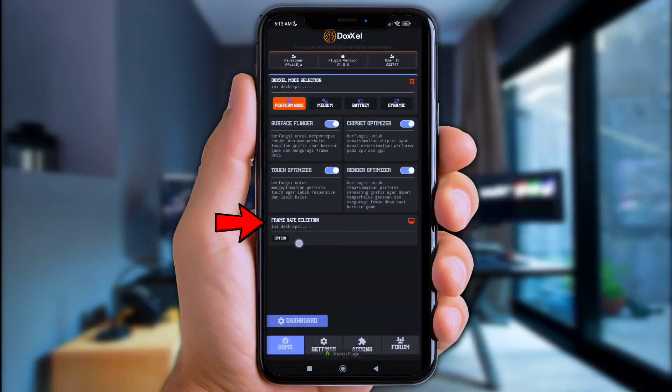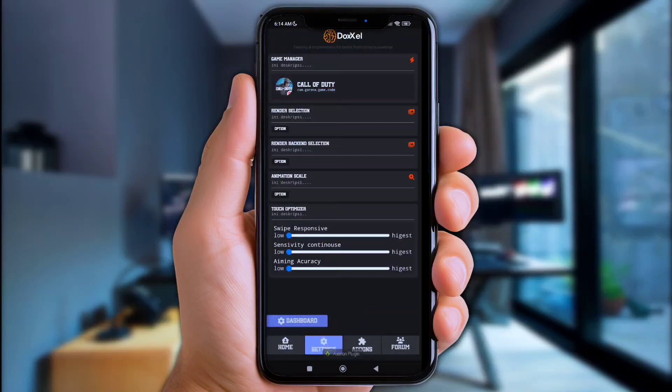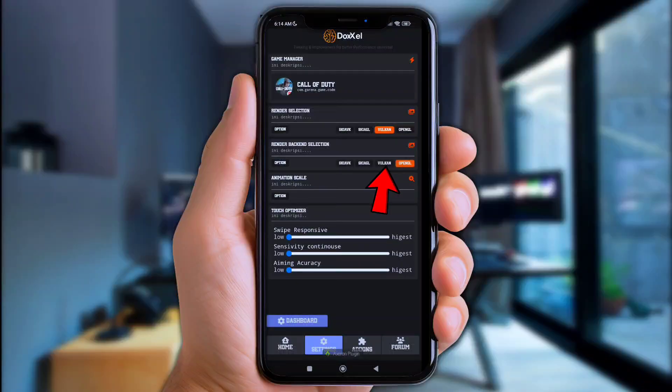Click 'Frame Rate Selection' and choose 90 Hz or Ultra 120 Hz. Now click the settings logo at the bottom. Click 'Render Selection' and choose Vulkan. Click 'Render Back-End Selection' and also choose Vulkan. Click 'Animation Scale' and choose 0.0. Also boost the swipe responsive to maximum.